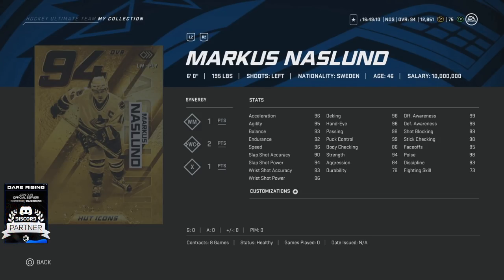Hand stats are 96 to deking, hand eye, 98 to passing, 99 to puck control, which is fantastic, meaning that you can really hold on to the puck with him because he does have that 94 strength as well to go with the 93 balance. His offensive and defensive awareness stats are through the roof at 99 to 96, and that's stick checking at 98. Fantastic looking card.